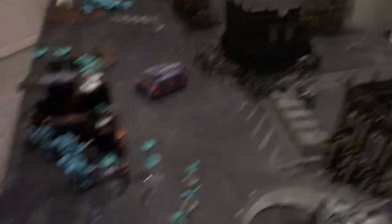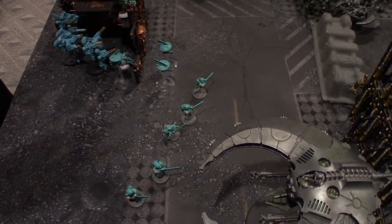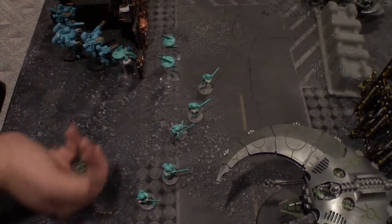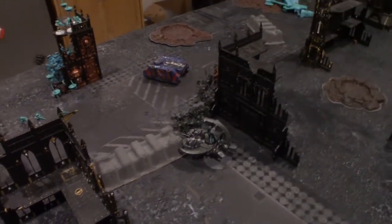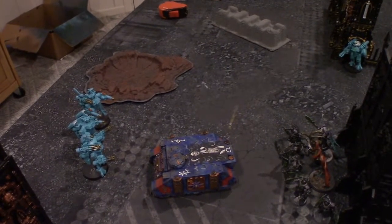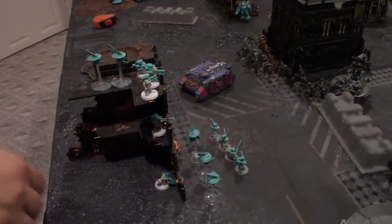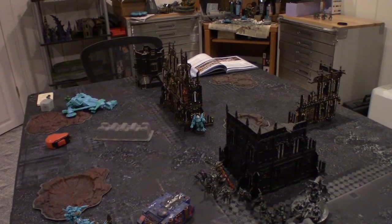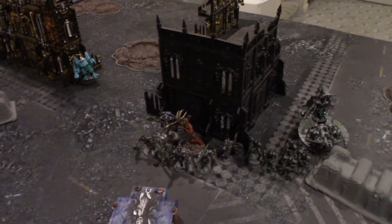At the end of Mike's turn there's a morale check — leadership seven, the unit is down to two. Rolling a three, so I lose one more guy. On to Tau turn one movement: jumped the suits over, moved fire warriors, moved the pulse accelerator drone up, everything else stayed put. Brought my commander into the deployment zone — if he advances, I can shoot at Mike's carrier with my commander.